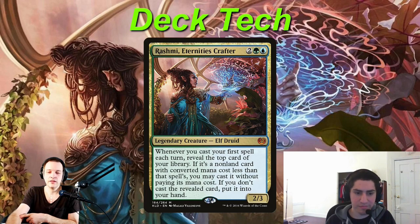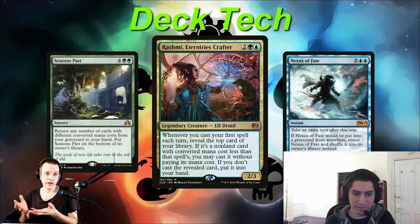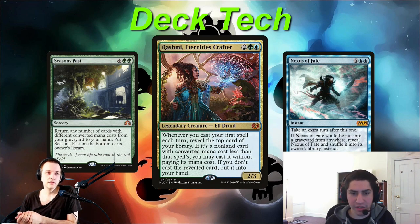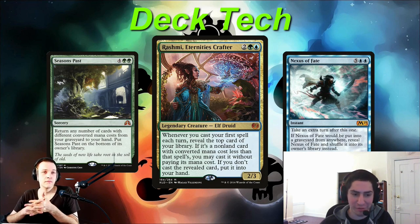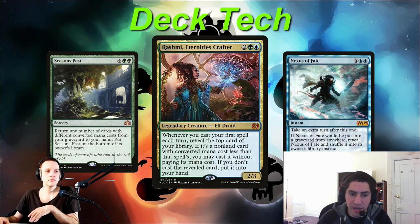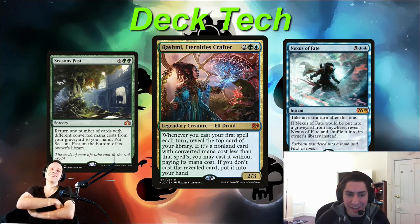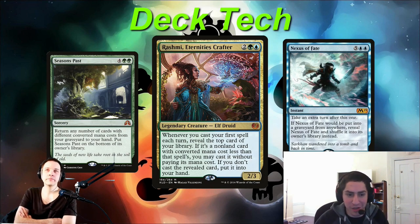Nexus of Fate requires a lot of card draw and tutors to function. You're trying to win late enough that the mana isn't as much of a problem. We were previously on Enter the Infinite, which costs 12 mana, and the main plan was to hard cast it without Dramatic Reversal in play — with counterspell backup, meaning it costs more than 12 mana. There are also sneaky ways to loop Nexus of Fate: Isochron Scepter imprinted with Mystical Tutor, Mystical Tutor at upkeep for Nexus of Fate, cast Nexus of Fate, and repeat until all opponents are dead to Rashmi damage. That's 9 mana to win.